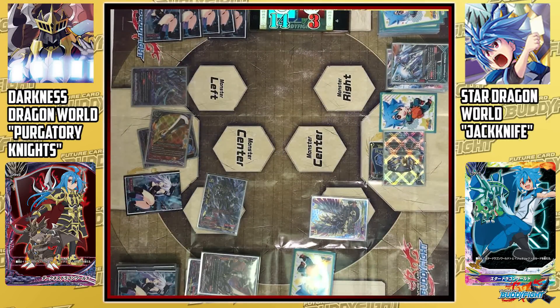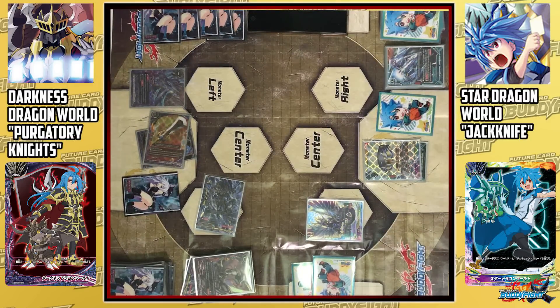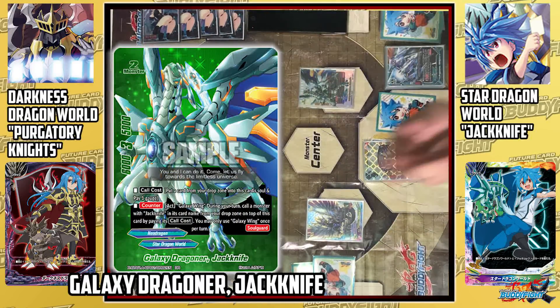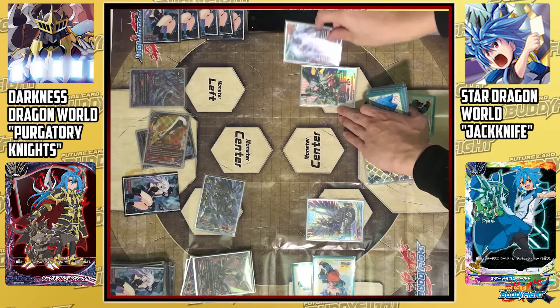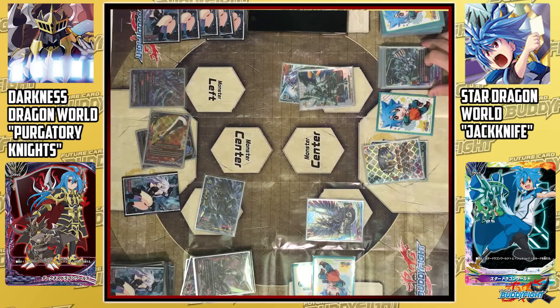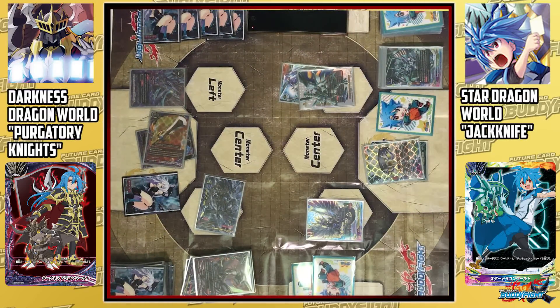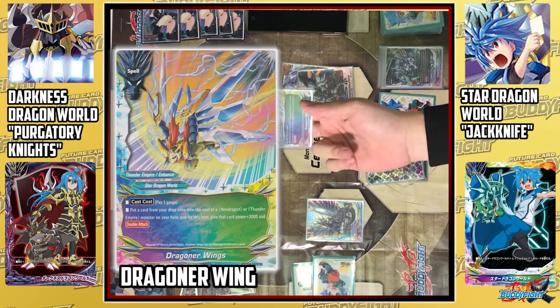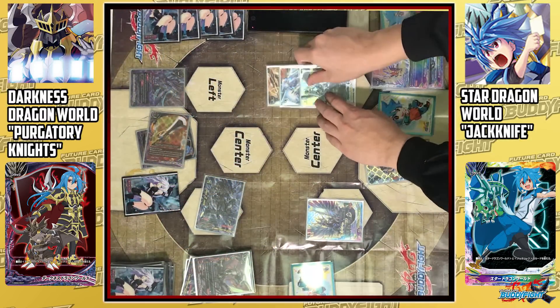We will see about that. Let's go, buddy. I draw. I charge and draw. I'll call Galaxy Dragon Jackknife to the right — and thanks to Dimension E, the core cost is free. But I have to put 1 card from the drop zone into the soul of Jack. I'll put Silk Fighter into Galaxy Dragon Jackknife. Since the soul enters a Neo Dragon, I can draw 1 card. Soaring Wings of Victory — I cast Dragoner's Wing. I pay 1 gauge and put Triple Buster into Jack from the drop zone; Dead Monster gains a double attack.